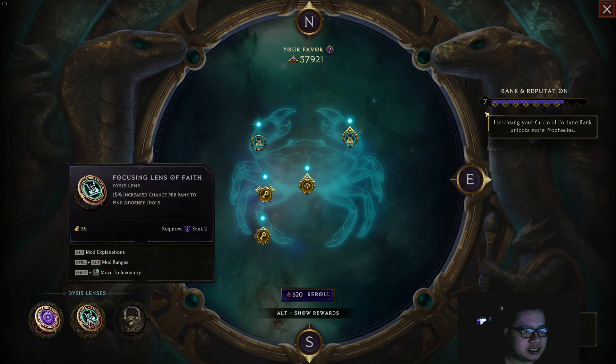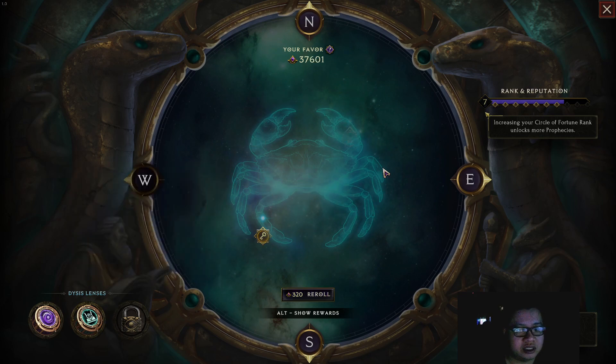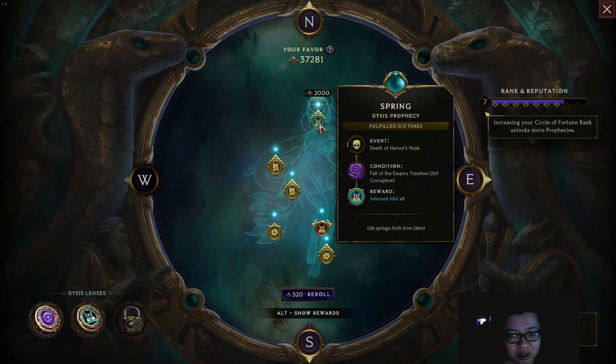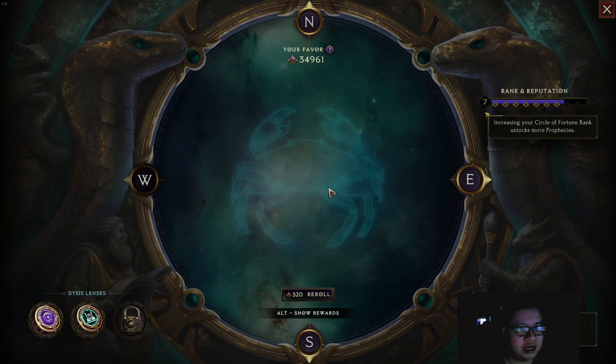So the thing I do is get this lens, put it in here, and then try to get quests that reward you with adorned idols. For example, this one requires the Fall of the Empire Timeline at corruption 260. I can do it because I can push corruption to 260. If you started late and maybe you cannot handle that corruption level yet, then you can just ignore that one, keep rolling, and find another one.